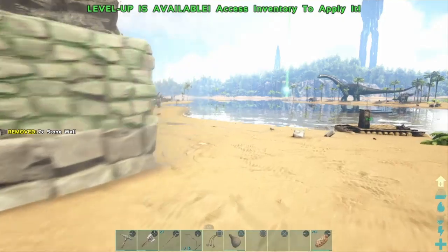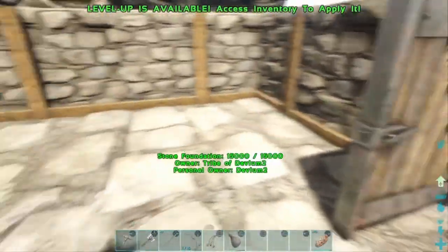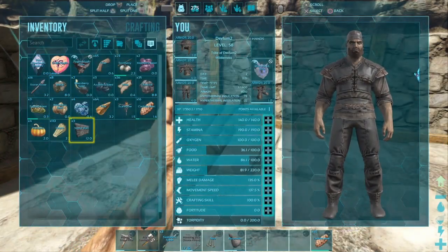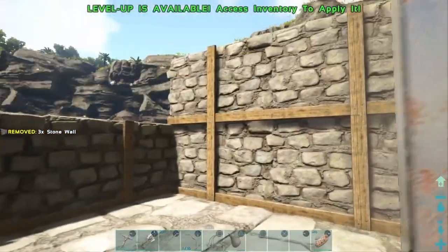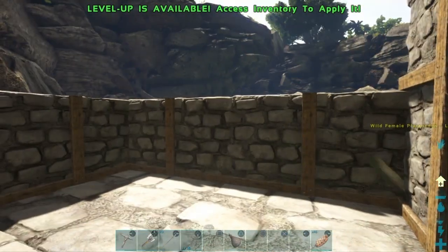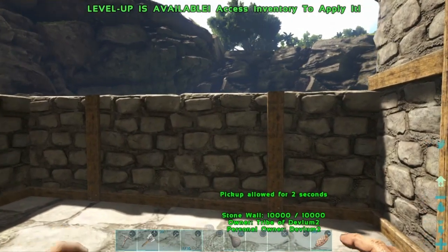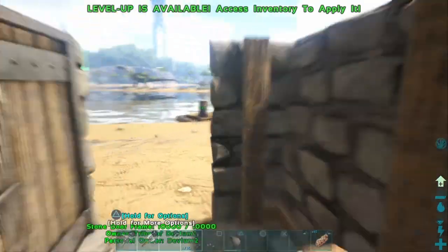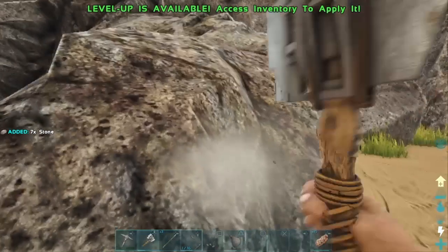There's the first part of the house - go in and check it out. It looks somewhat nice; we'll fix it up. With whatever walls you have left, start placing them. I have five walls left to put up and then we've got ceilings to do.